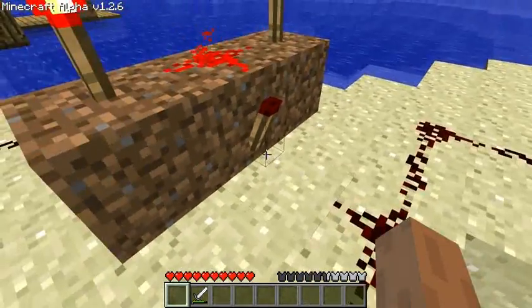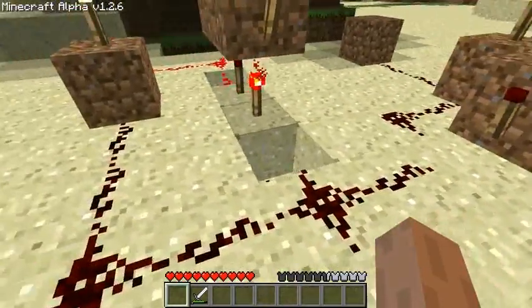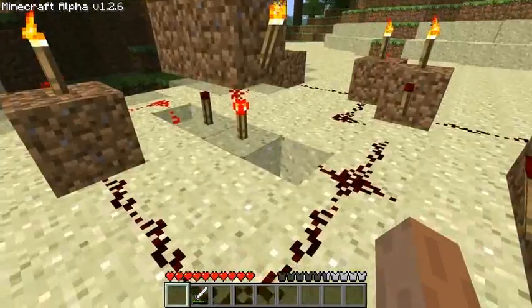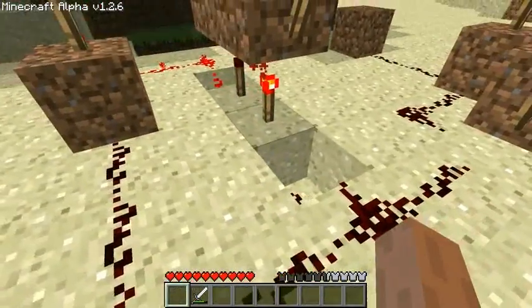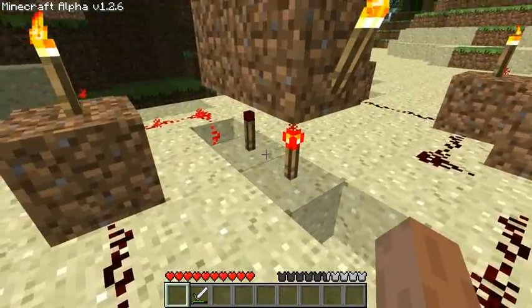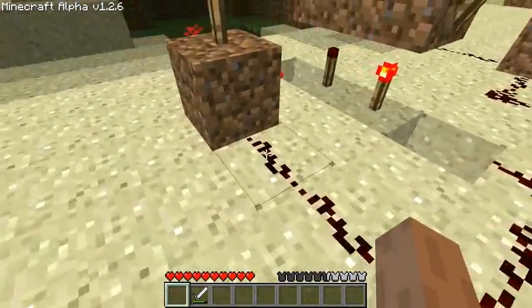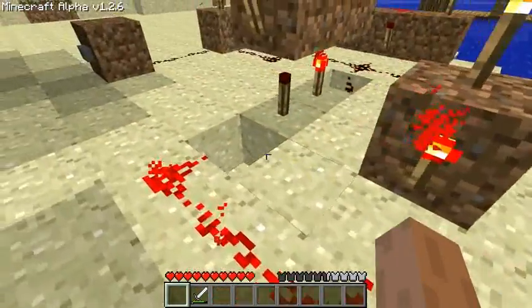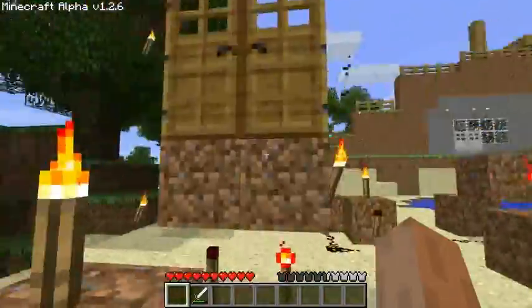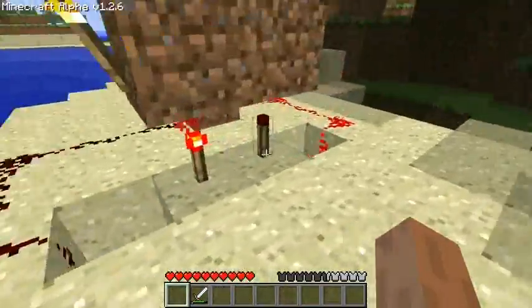This is basically the output here, and it's also the input to the doors. The doors have their own circuit which anyone who's looked at a tutorial for double doors should be fairly familiar with. You have to have one redstone torch on and one off, so you have to have an inverter in here — which is this right here. The inverter goes to the other side and basically makes sure both of the doors are either open or closed.